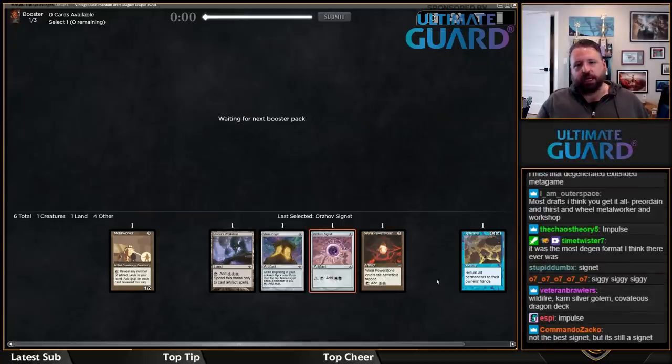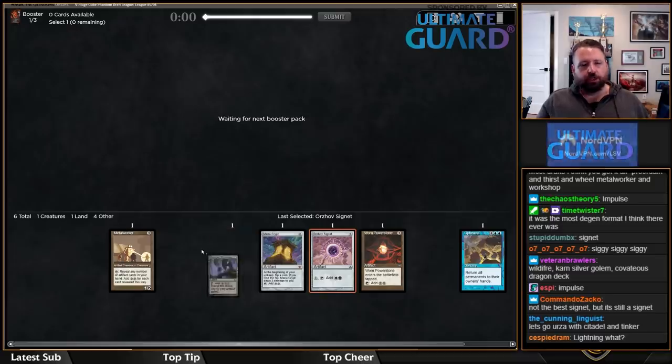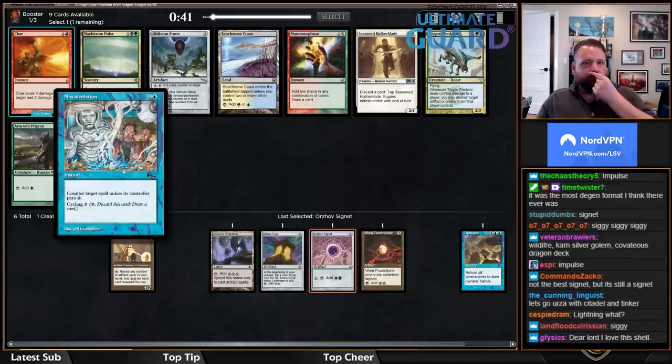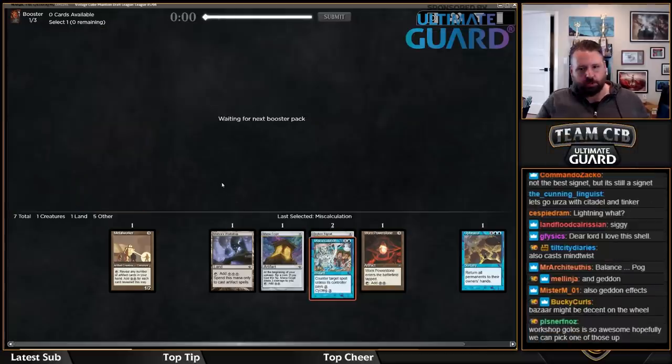It's not the best Signet, but I actually do find this deck splashes white a lot, because Balance and Fractured Identity are both really good here — Fractured Identity is just a busted card and Balance is really good in this deck. Now I'll probably take Miscalculation, because it's a nice card you can cycle. I don't value Seachrome Coast all that highly, and Miscalculation is just a very good card. I would love to pick up a Golos — Workshop, Mana Crypt, Golos game.